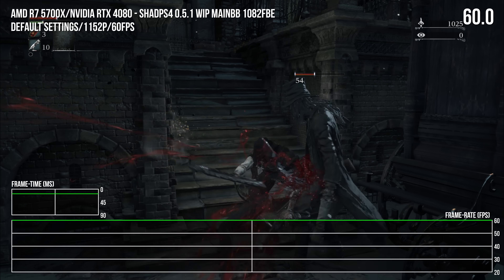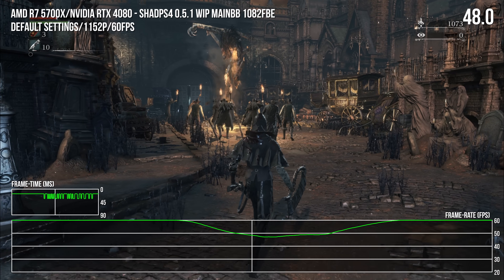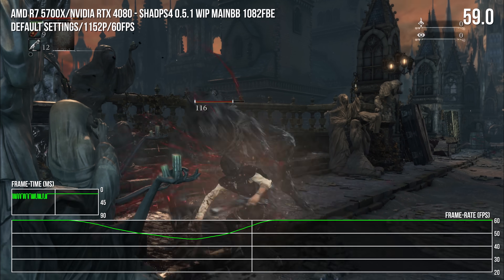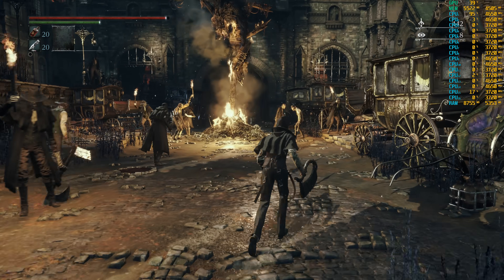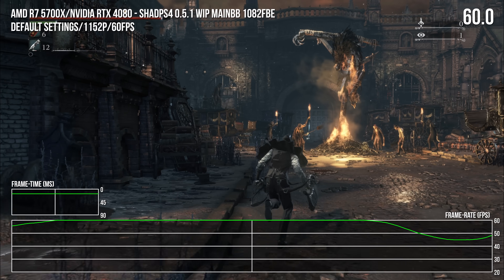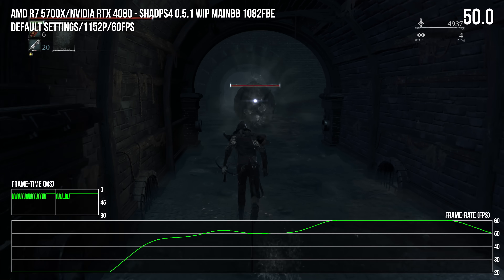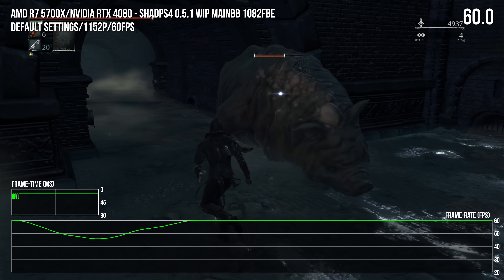Between my RTX 4080 and R7 5700X, it's more often the CPU that's the bottleneck, resulting in sporadic lurches down to the mid 40s. These drops tend to kick in during rapid world traversal or on first striking an enemy, though it often restores to 60fps a few seconds later. The Reaver Tuner overlay shows a single CPU core is often being overloaded at these moments, spiking to 100%. Dropping the resolution to 1080p or lower doesn't improve this. Still, the game is certainly playable a bulk of the time at 60fps, and things can only get better.